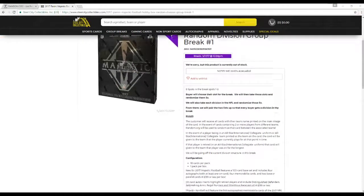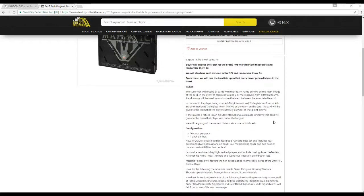From there, we'll pair up the two so every buyer gets a division in the break. Customers receive all cards with a team name printed on the main image of the card. In the event of a card containing two or more players from different teams or divisions, random.org will be used to randomize the card between the associated divisions. In the event of a player being in an All-Star, International, or Collegiate uniform, the card will be given to the team that the player is currently on. If that player is retired in the All-Star or Collegiate uniform, the card will go to the team he was on the longest. We're going off the current NFL division structure.